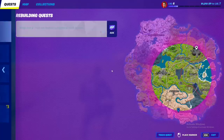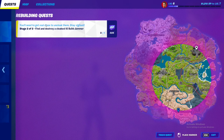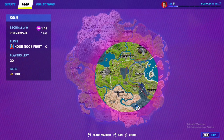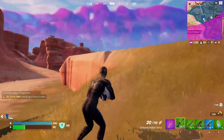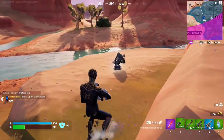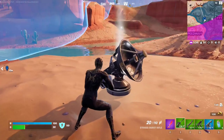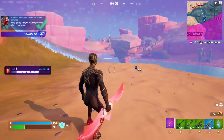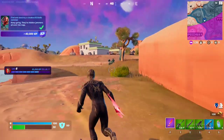That unlocks stage two — the next stage says you have to find and destroy a cloaked IO bill jammer. For example, there's one right over here at this location. There are a bunch of them on the map and you can tell where they are by the icon on the map. It appears when you get closer to it — just destroy it, and there it is. It's as simple as that.